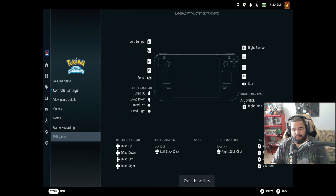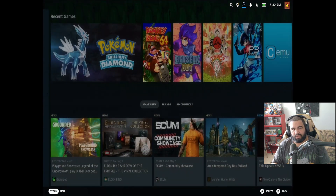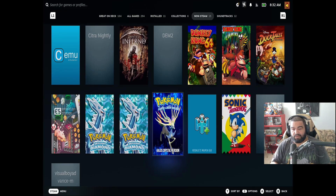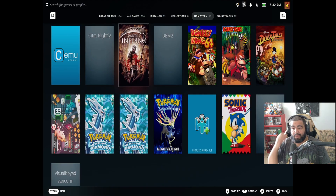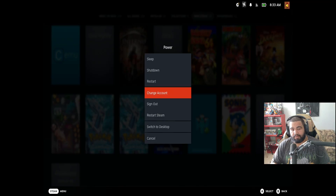If you want to exit a game, press the Steam button, go down and hit Exit Game. In the library under Non-Steam you can see Brilliant Diamond — it's duplicated for some reason but I'll fix it later. Anyways, this is just to show you can play a bunch of games on here. If my energy seems low, it's because it's actually 7:32 AM. Let me show you what you need to do — if you come from a previous video on how to install the emulation aspect into Steam Deck, I'll put the link in the description.